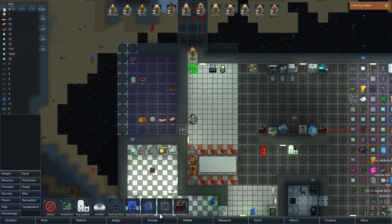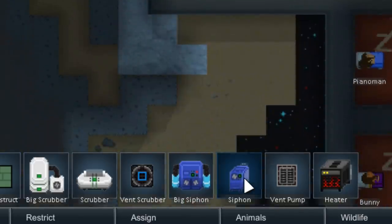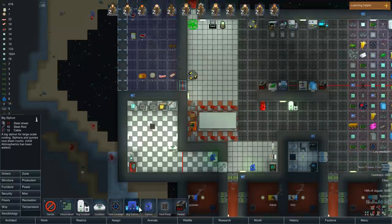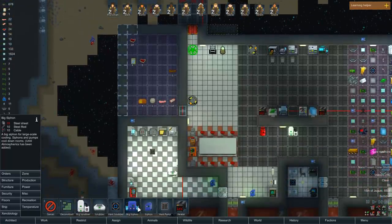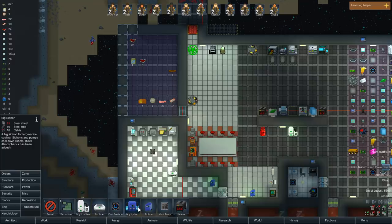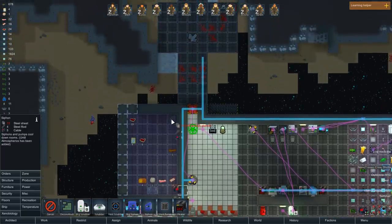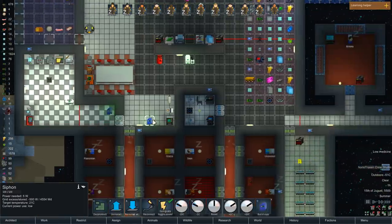The atmospheric units included in the mod — that is to say the siphon, the scrubber, and the vents — actually just affect the heat in the station. But, and this is a big but, it contains a little message in the tooltip: 'Until atmospherics are added.' I have no idea how much of a pipe dream that is, but if this man truly adds atmospherics to RimWorld, then I believe we have found Megamind — the pinnacle of human evolution.